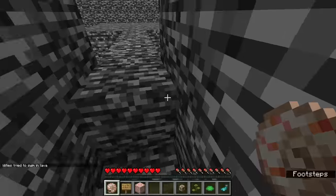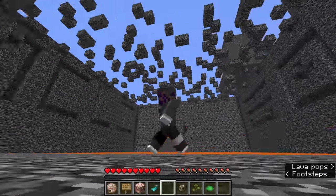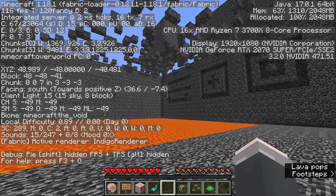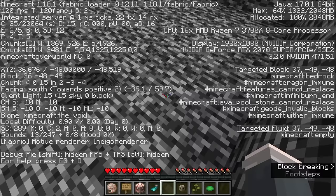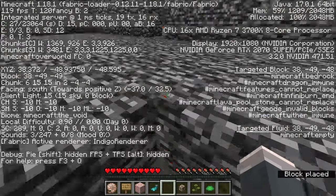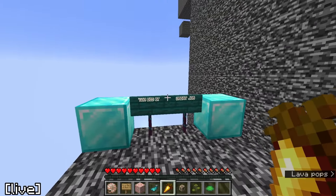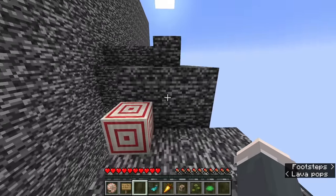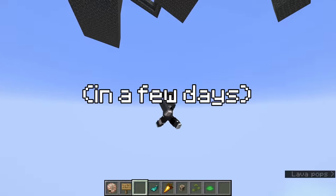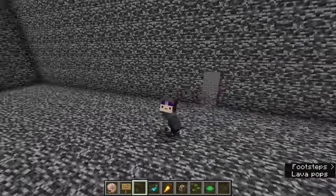I spent upwards of 20 minutes thinking about what I'd missed. Then in a last-ditch effort I tried F3 and the entity counter again — and saw it: a singular entity in the very corner of the room, below the entire prison. In a void world nothing should be there unless it's part of the map. I inched closer, waited, and found the hidden exit. I'd done it. The world download will be in my Discord server in the description. If this video gets 2 likes I'll upload friends attempting the room on my second channel Tweefy. Thanks for watching — please consider subscribing, and I'll see you next time.